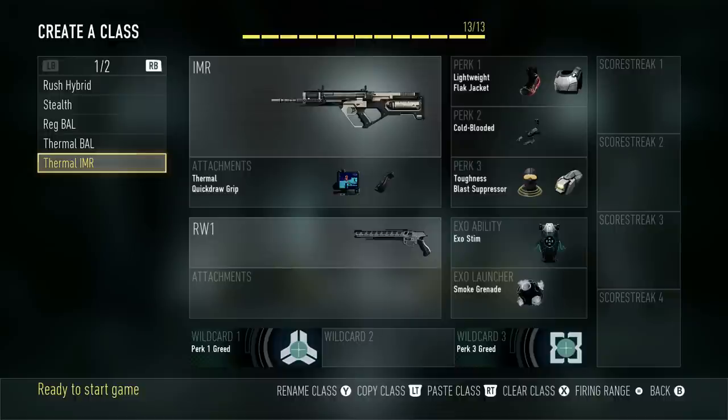My next class is essentially the exact same thing. The only difference is that it's on the IMR, which is a four-round burst weapon. This is just another AR that I like to use right now, and I play even more passively with it.